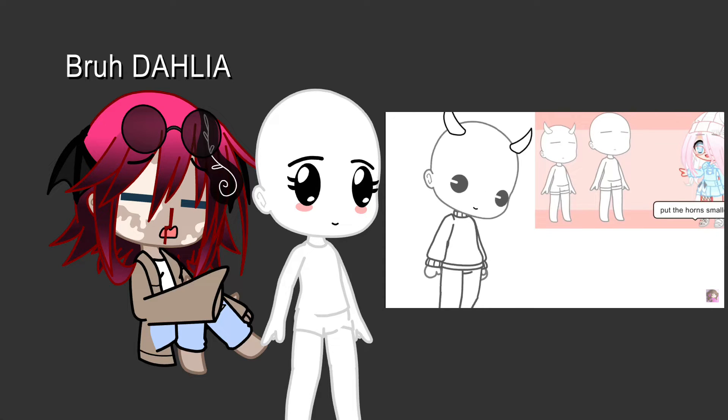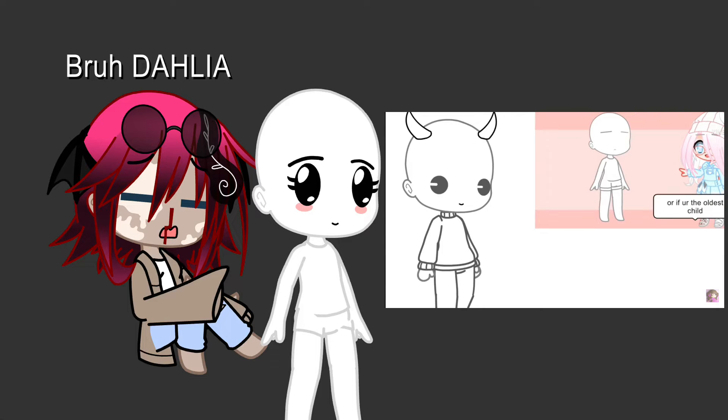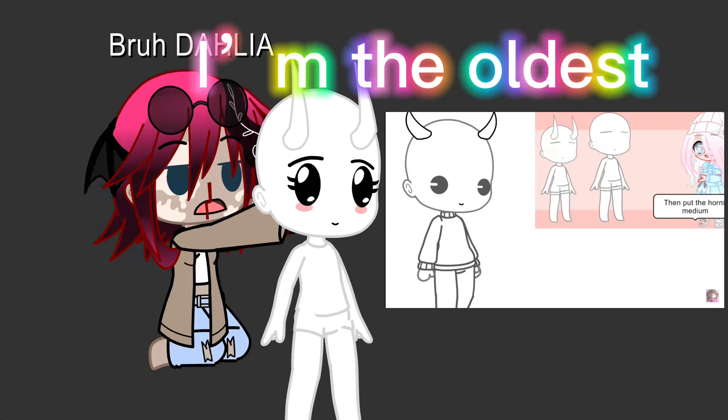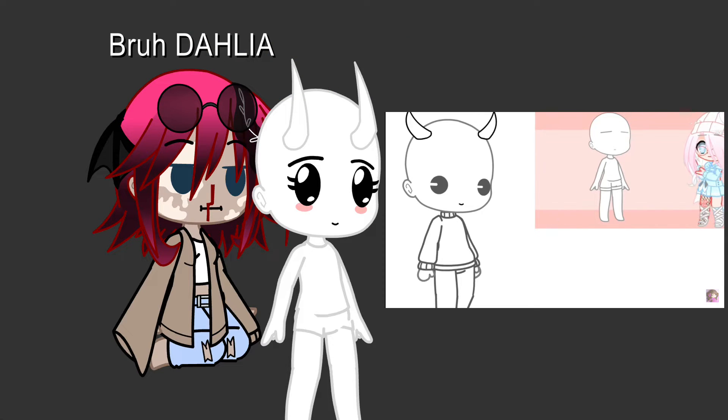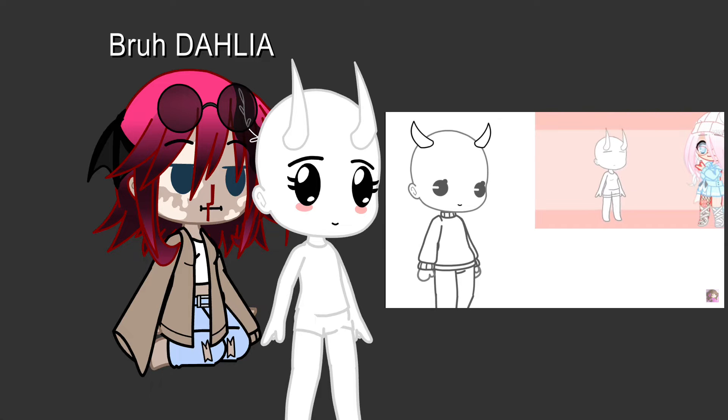If you have siblings and you're the youngest or middle child, put the horns smaller. If you're the oldest child, put the horns medium. If you're the only child, make the horns bigger. Gender and age are your choice.